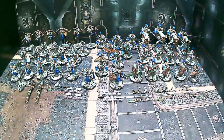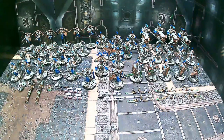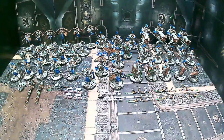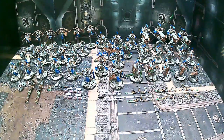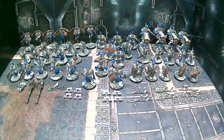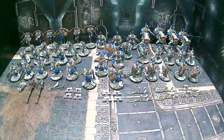We have a second cestus or fist, a couple of the guns for the big-boy dreadnought, the magnetized axe, and also the weapon arms for the Venetari. One cool thing about the Venetari is the client had requested both weapon options for all the guys.